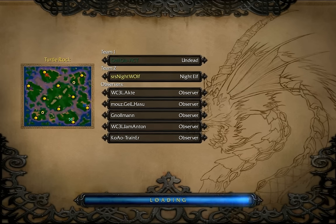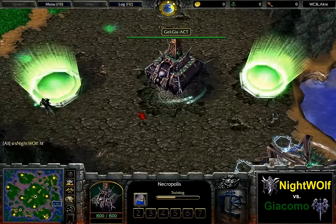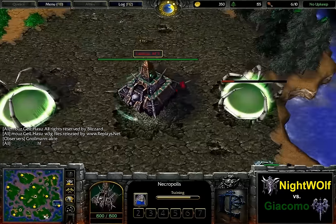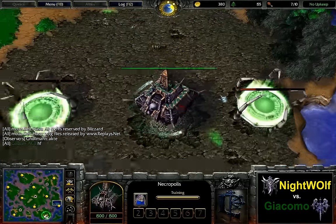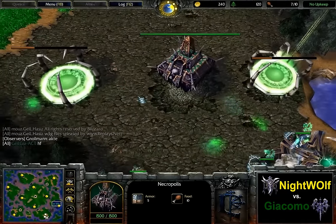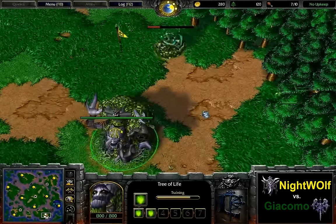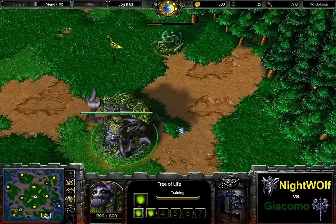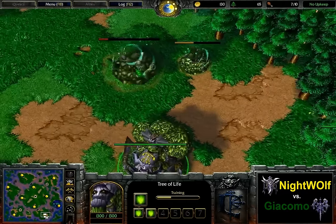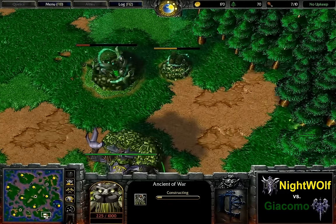This is going to be the second best of three of the Intel Xtreme Masters Season 1. It is still Group A, still the first playday, and in this best of three we're going to see the Czech Undead player Giacomo, spawning in dark green in the bottom right spawn position of Turtle Rock, against the Belarusian Night Elf player Nightwolf, who's spawning in the bottom left. We're going to see a close spawn here, and Nightwolf is going for Moonwell and Ancient of War, so we're going to see a tavern hero built by him.